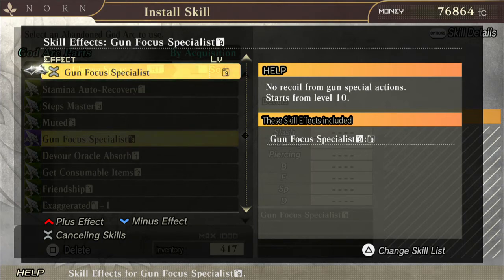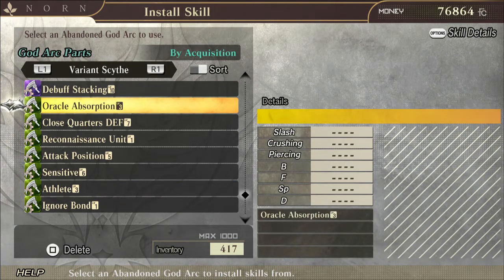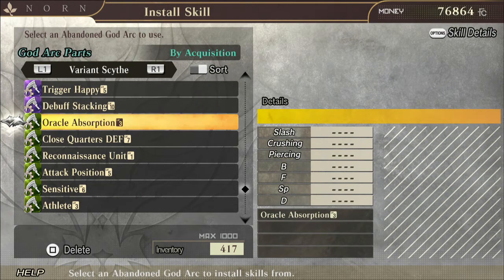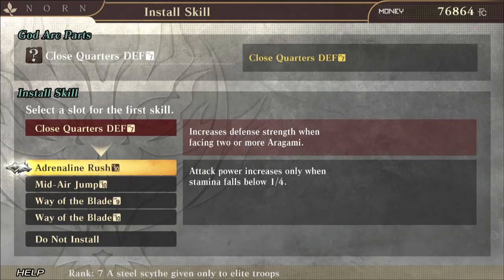Gun Focus Specialist — no recoil from gun special actions — awesome, but not useful until level 10. At level 9 it's worthless. Moving on to the variant scythe, which I've actually been using a lot lately — I have Close Quarters Defense here.